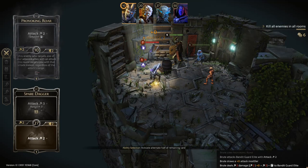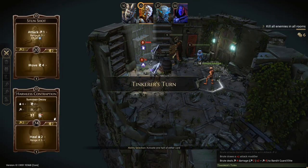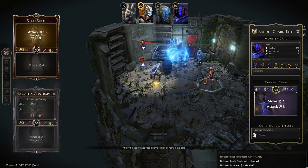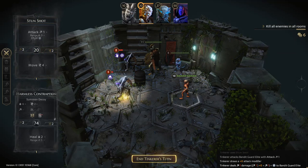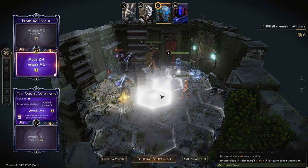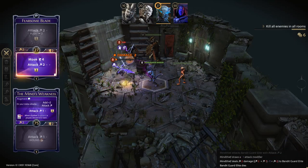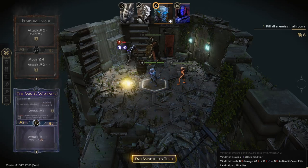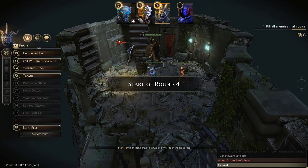We go first. Provoking Roar gives a disarm and deals two damage. Spare Dagger attacks again for four — excellent, they're getting quite low. We heal the Brute and apply a stun to the enemy who could attack us. We move and attack, clearing two enemies. The remaining bandit is both stunned and disarmed so it can't do much.